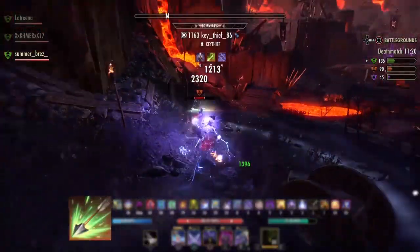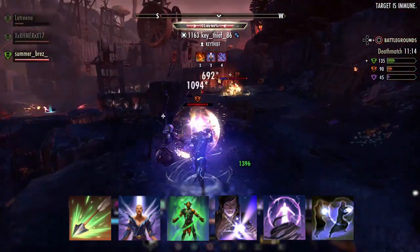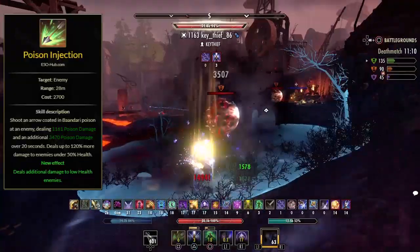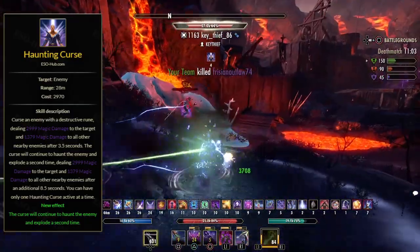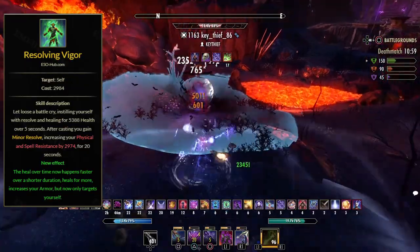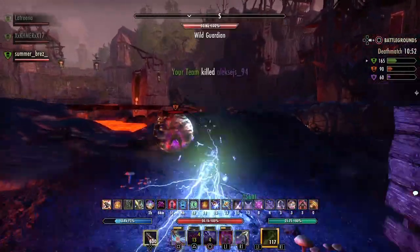On the back bar we have Poison Injection, Haunting Curse, Resolving Vigor, Critical Surge, Hurricane, and our ultimate is Temporal Guard. Poison Injection is our main way to proc Way of Fire and also a very strong DoT which deals more damage when the enemy is low on HP. Haunting Curse is a good class DoT which also deals a bit of AoE damage. Resolving Vigor is our main burst heal which also gives us Minor Resolve, so it's worth keeping up at all times, and it also procs Riling Cry on our back bar.